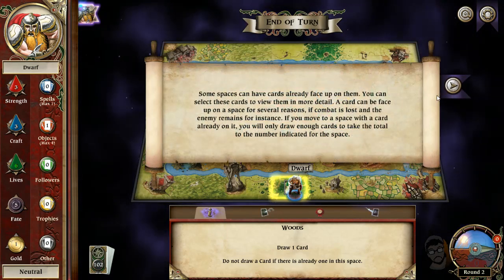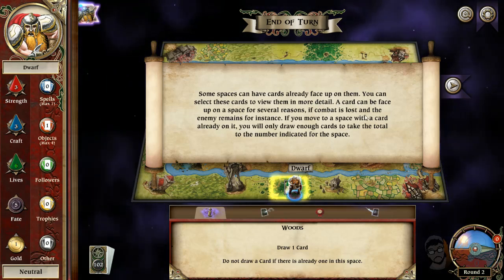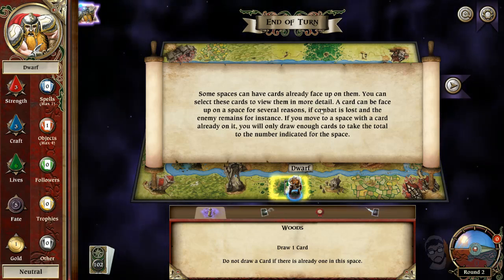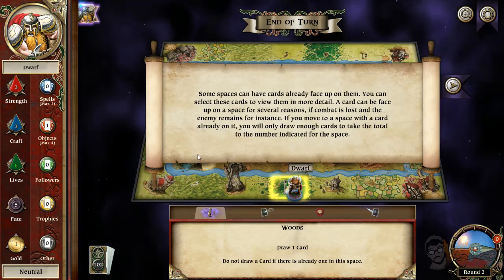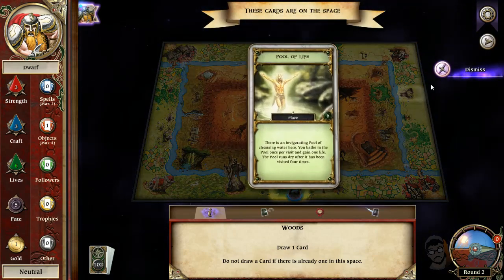Some spaces already have cards face up — you can select them for more detail. Cards can be face up for several reasons: if a combat is lost, the enemy remains there. If you move to a space with a card already on it — yes, all right, cool.